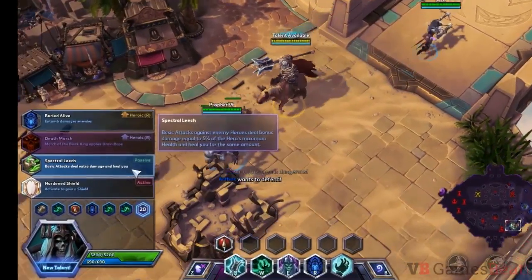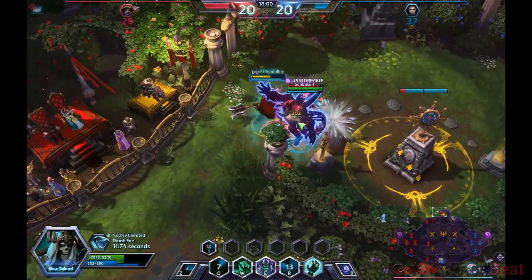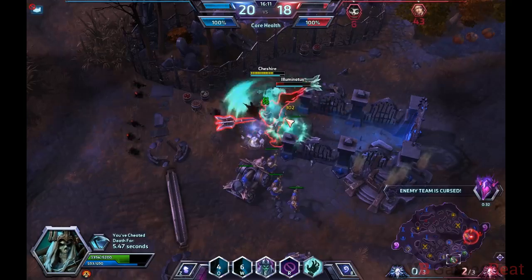Finally, at level 20, Spectral Leech makes Leoric's basic attacks deal extra damage and healing. But if you feel like you have enough healing already, you can pick up Buried Alive. This makes Entomb deal damage to enemies it traps.